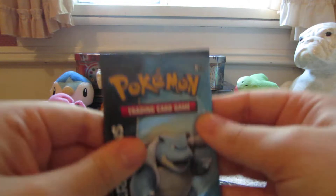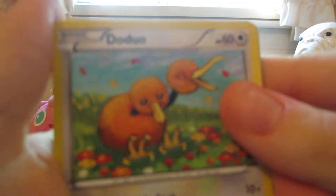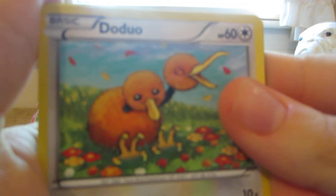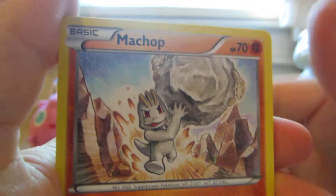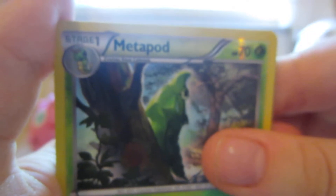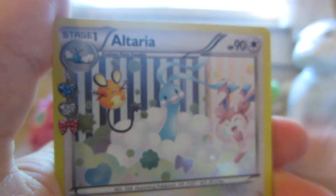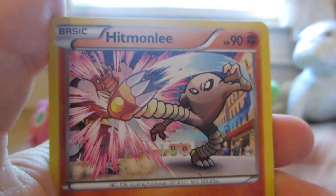Next pack — Blastoise, Doduo, Caterpie, Machop, Electric Energy, Metapod Reverse, Altaria Uncommon Radiant Collection, Hitmonchan Rare, Charmander, Ether Soda, and Pokemon Center Lady.